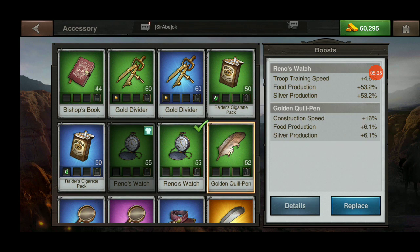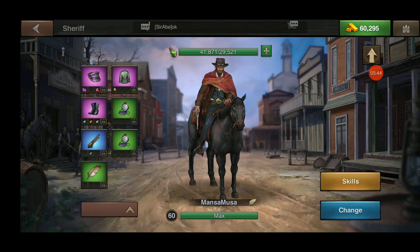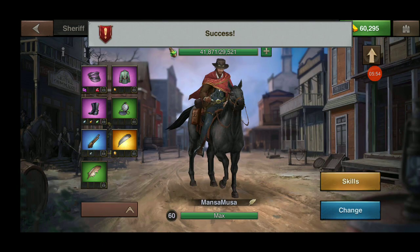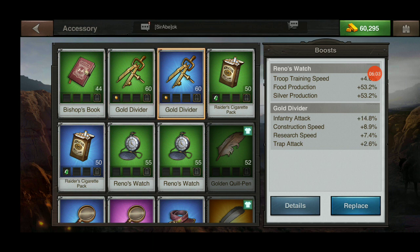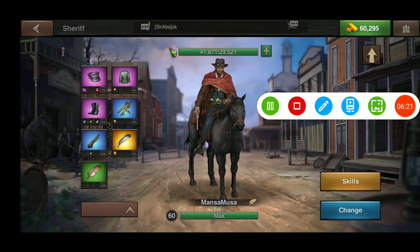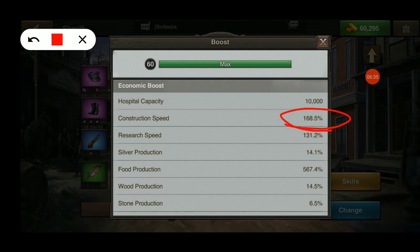First, we'll put on our golden quill pin — swap out one gear item for that. Next, I'm going to put my quill pin in there. Lastly, I'll click on the third slot. The blue gold divider gives 8.9% and the green gives 6.4%, so let's go ahead and use the blue gold divider. Now let's check our sheriff skill by clicking this arrow in the corner.